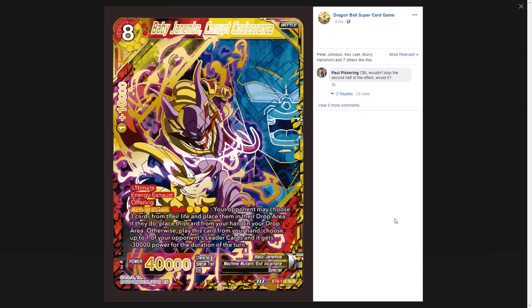Moving on to the Baby Janemba. This is another ultimate — an eight-drop where you pay two red and three yellow. It has an activate main where they have an offering as soon as you play it. When you pay the two red and three yellow, they can choose three cards from their life and place them in the drop area. If they do, you place this card from your hand into the drop area. If they don't, you play it from your hand.